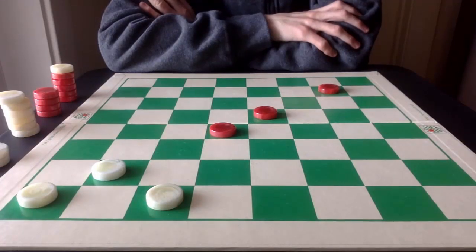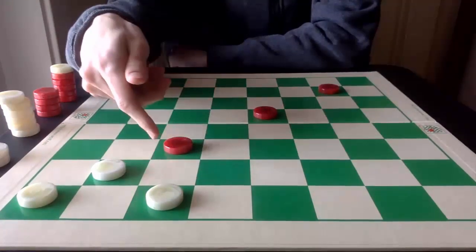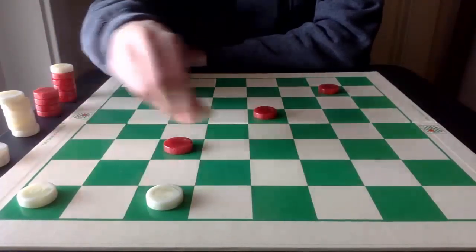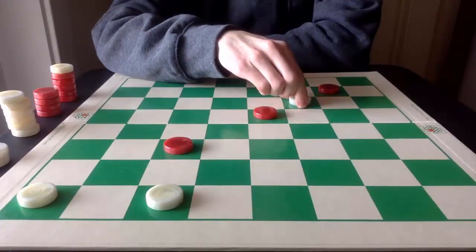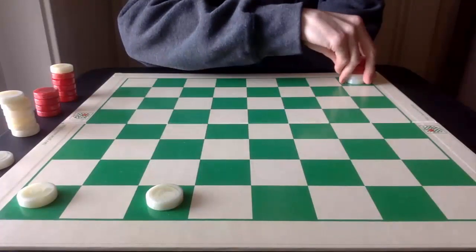You likely aren't going to play someone that will just give up a triple jump freely. For example, you're probably not going to play someone that's just going to give up this piece here. White takes this piece — one, two, and three — for the triple jump and the king.